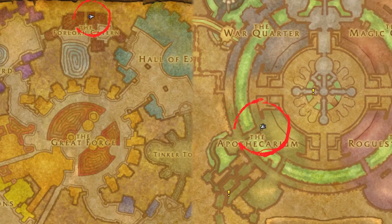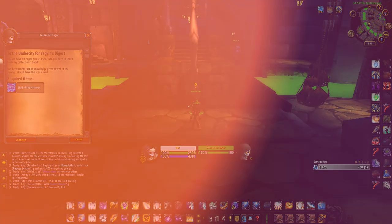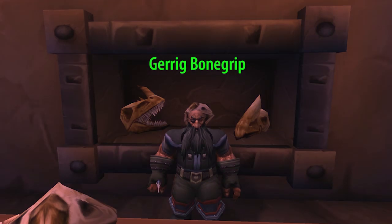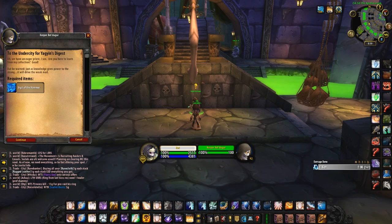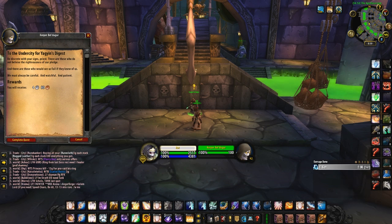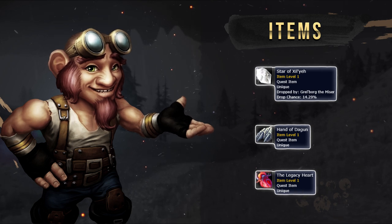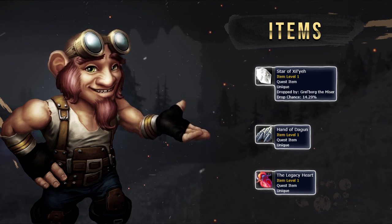After you've got the Tablet, return back to Fowderin the Lost and you'll gain a follow-up quest, sending Alliance to Ironforge and Horde to Undercity. Once there, Horde will want to talk to Keeper Valdeguer, located under the bridge to the Apothecarium, whilst Alliance will head to Gerrit Bonegrip in the Forlorn Cavern. After you've spoken to the respective quest giver for your faction, both Horde and Alliance will gain the same quest called The Star, the Hand and the Heart, which wants you to travel around the world and bring back the Star of Zilya, the Hand of Dagon and the Legacy Heart.